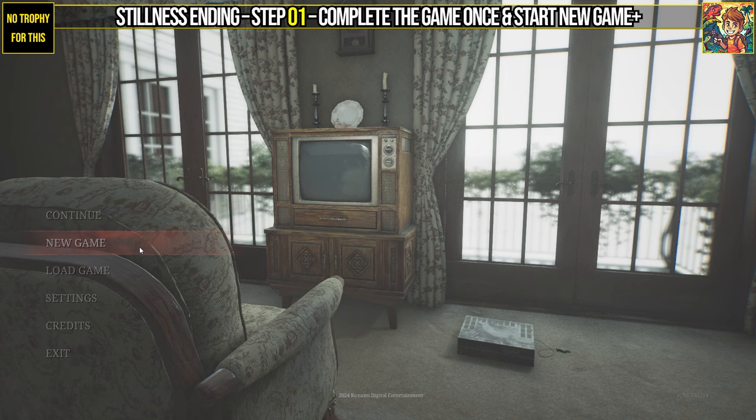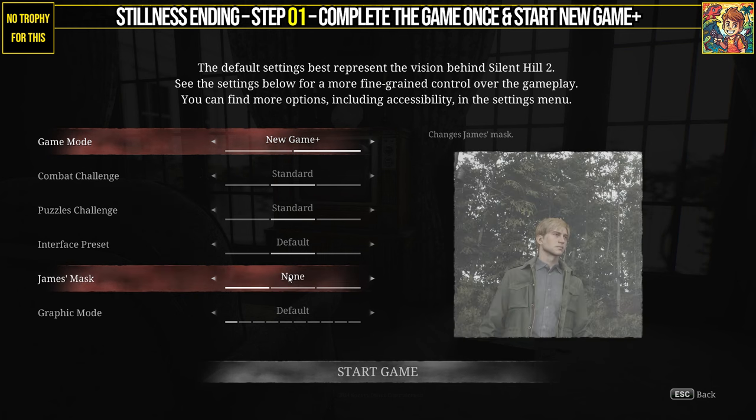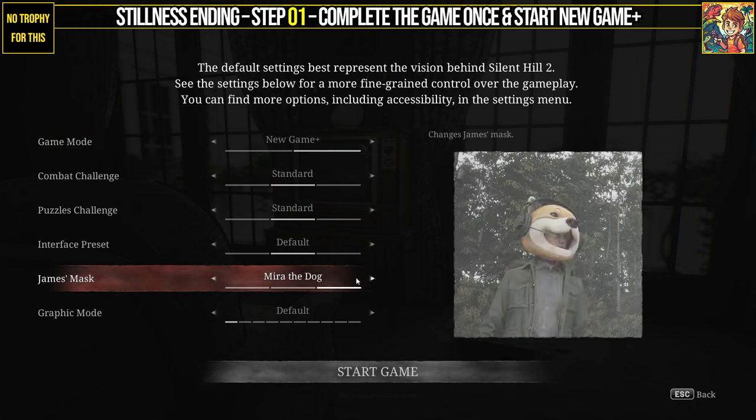Welcome to another Silent Hill 2 Remake ending video guide. For the Stillness Ending, you need to complete the game once and then start New Game Plus to make all the key items appear.